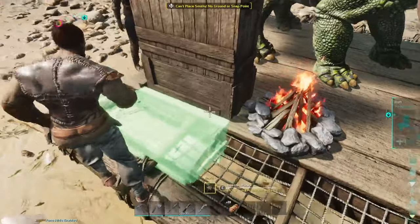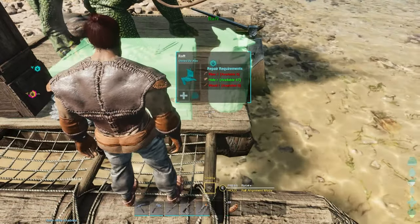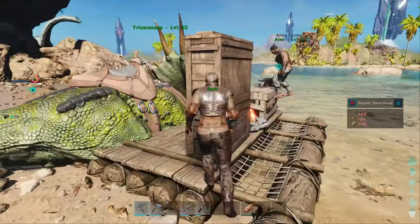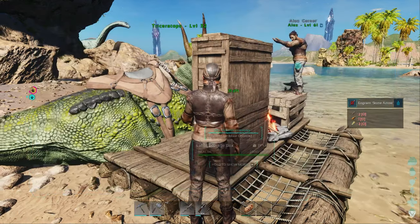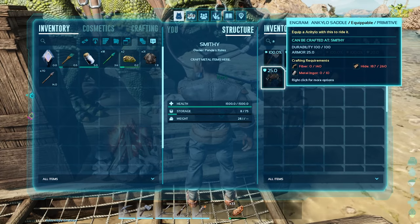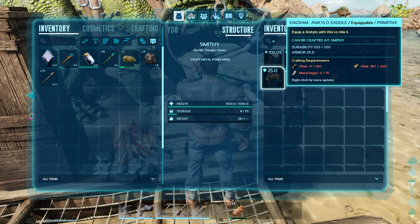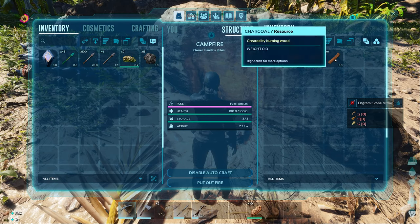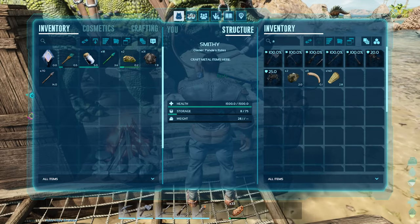Your arrows will be inside the box. We can't craft the saddle without the smithy, right? So I brought a smithy with me. I made a new smithy — put the hide in the smithy and we'll see if we have enough. We need 73 more hide and 10 ingots. I didn't bring ingots.